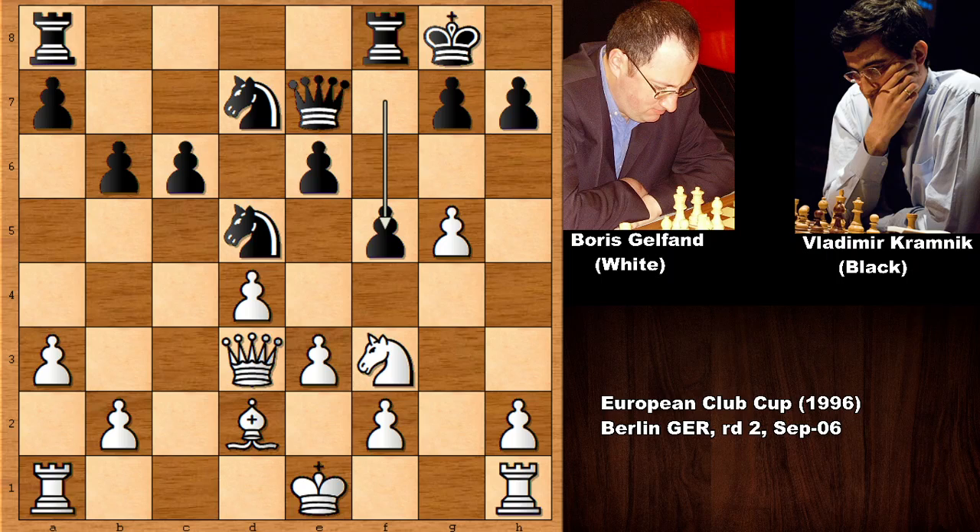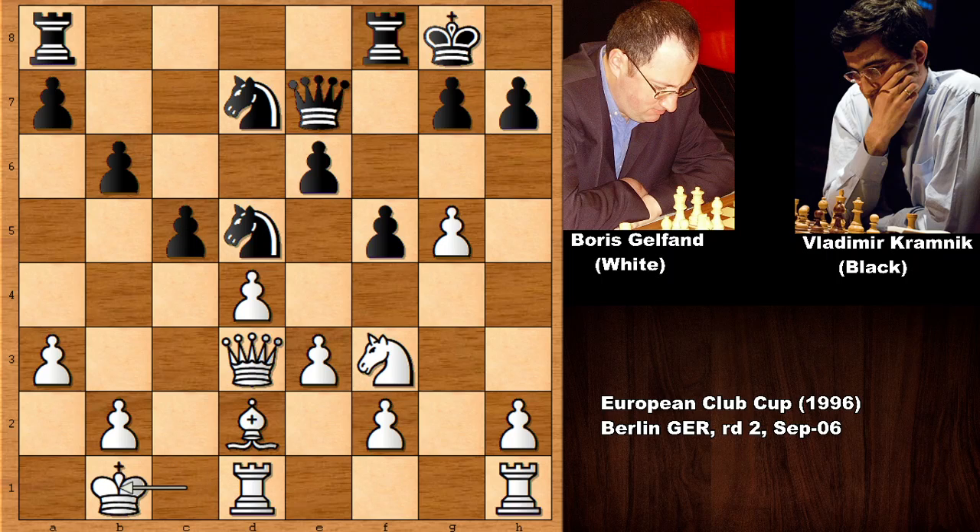Kramnik castled from the king's side, pushing the pawn, advancing, knight in, bishop back, pawn up. Now in this position Gelfand castled from the queen's side. There is a saying that if both players castle from opposite directions, that chess game is going to be pretty exciting. Pushing the pawn, king to b1, and advancing, shifting gears.